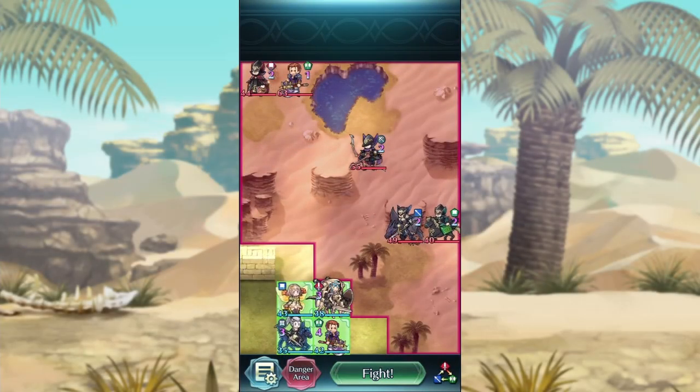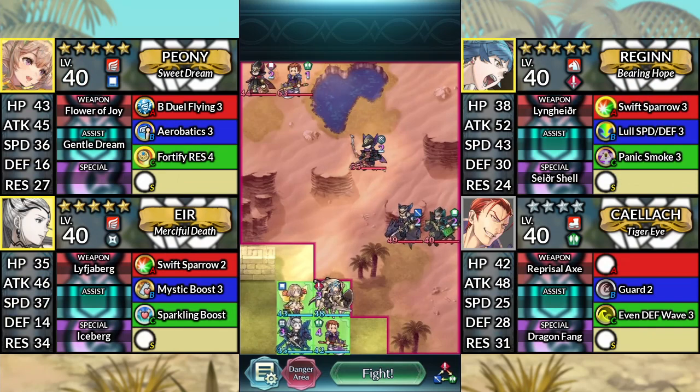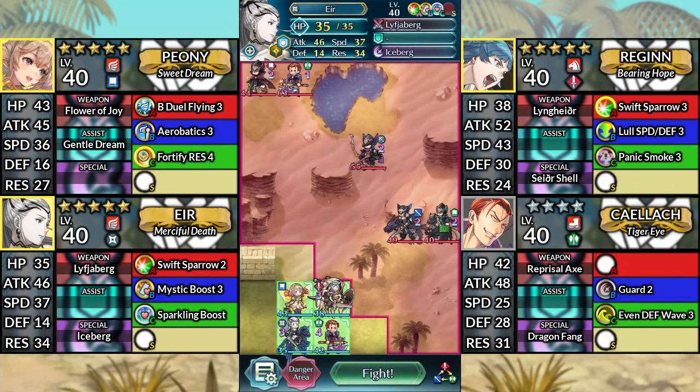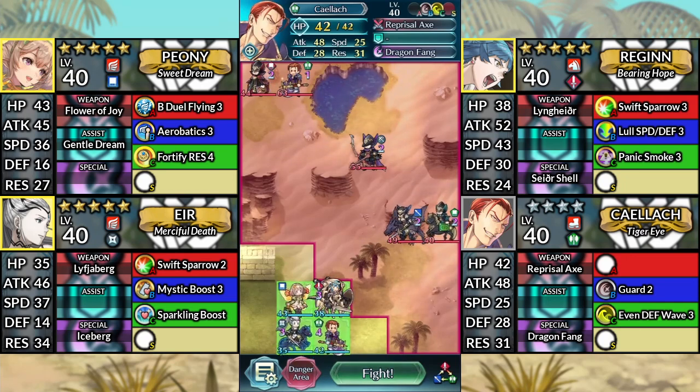Hello and welcome to Caellach Lunatic Quest's Caellach Clear. We have Peony, Reginn, Eir, and 4-star Caellach. We'll be using no SI or Sacred Seals.